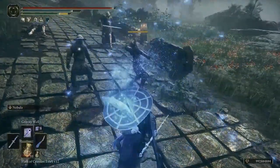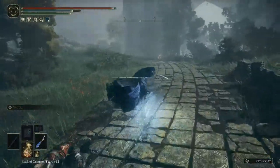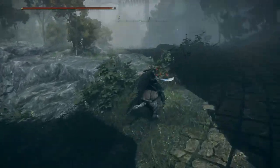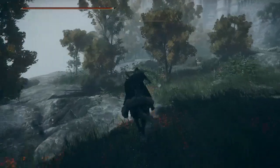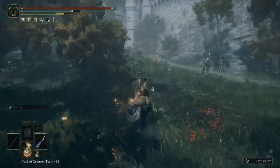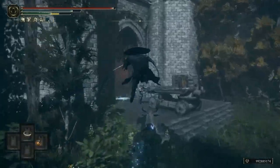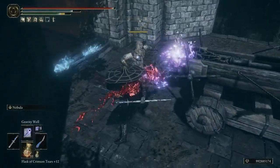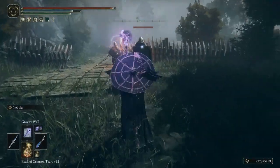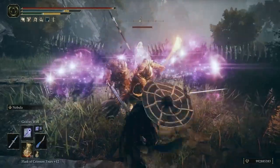It doesn't really matter that it lacks in range, because we have all those meteor spells that will make up for that. I've been wanting to do a gravity magic build for a long time, and I always wanted to make it about the meteoric orb blade, but I just don't like the ash of war and the fact that you can't change it is really annoying. So I figured I would make this gravity mage instead, which is not only super powerful, it's also really fun to play — you have both the best worlds: up-close capabilities as well as long range.